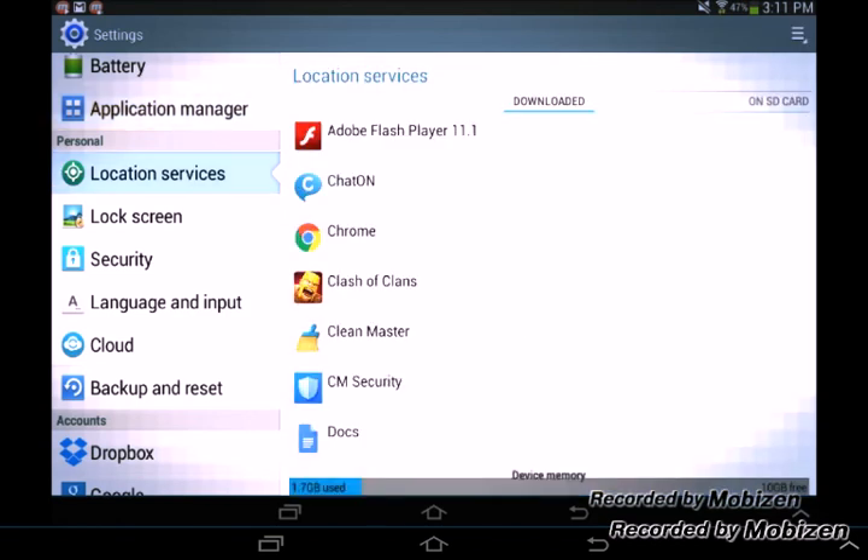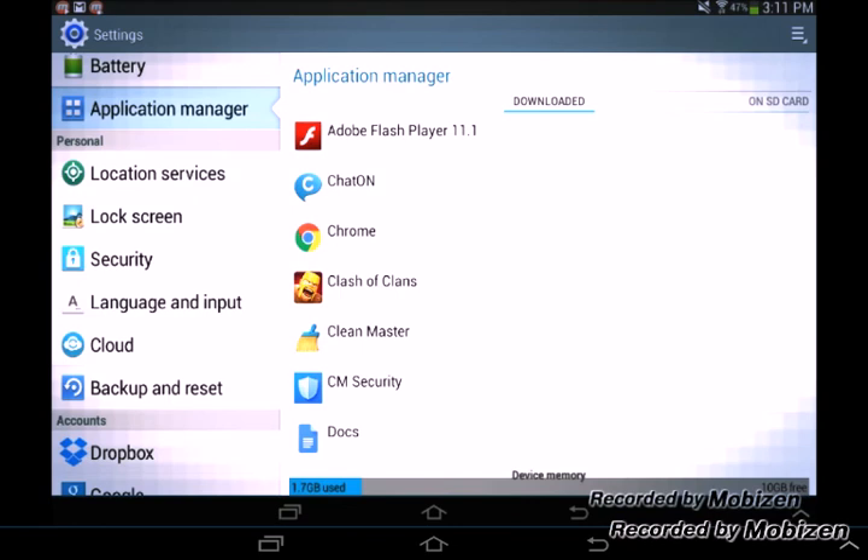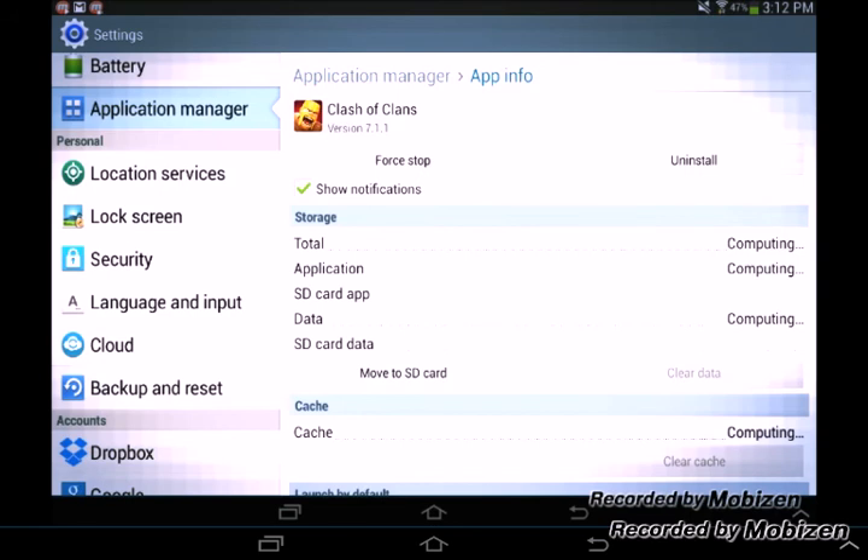And then what you want to do is go to Application Manager, so it has all your applications, and click on Clash Clans. Once you're on Clash Clans, I'm going to show you all the data you have. It takes a while to load. If you're not sure what you're doing, you could also back it up to your SD card, just in case, as another backup.